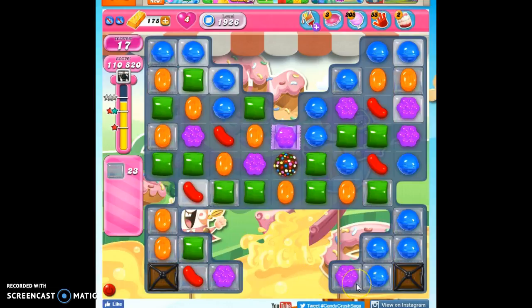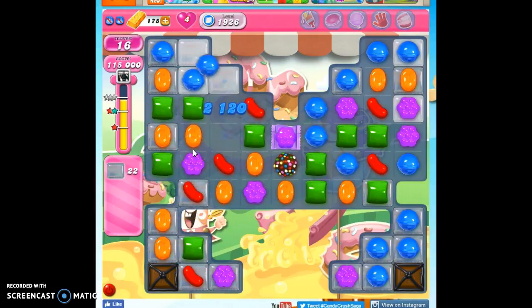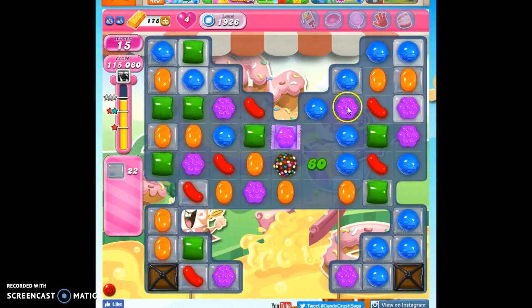Now I've got one purple down here and one purple down here — that's not a lot. I don't know how to get more purple down there except to make striped candies and clear some of this out and hope that purple joins in. But I might not have a better chance, and this may just disappear.